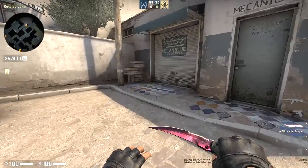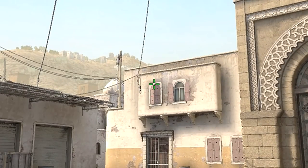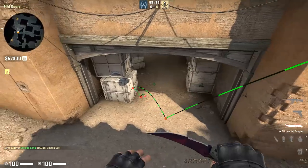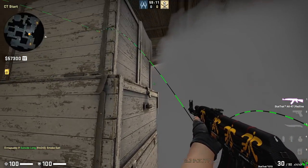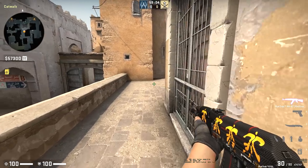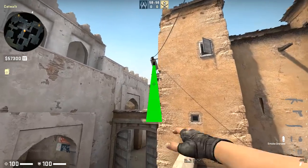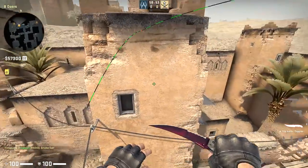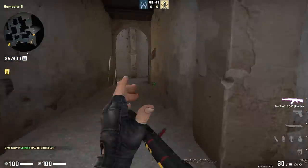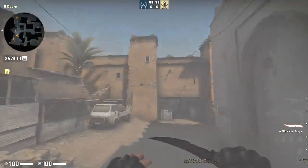Dust2 had me stumped for something unique until I went back and watched pro demos. There's a much more interesting way to smoke mid-to-B — back into this corner, aim at the top of that area, run forward, and let go with a jump-throw. It might look a bit short but it's actually pretty effective at locking that out. Then a smoke for doors: if you want to lurk, back yourself up cat, find where the top of this pillar lines up with that little window, aim up that much, run forward, and do another jump-throw. The smoke bounces all the way around the tower and smokes off that door. Your team can contact B with guns up, not worrying about pulling out smokes, locking out those two entrances into the site.